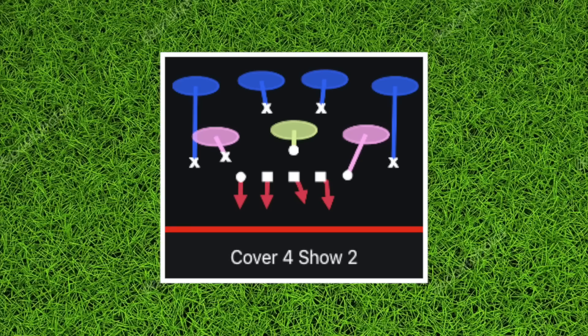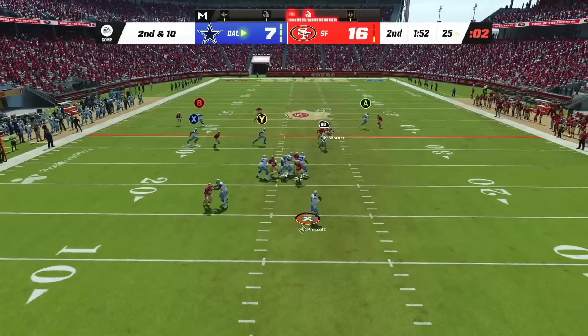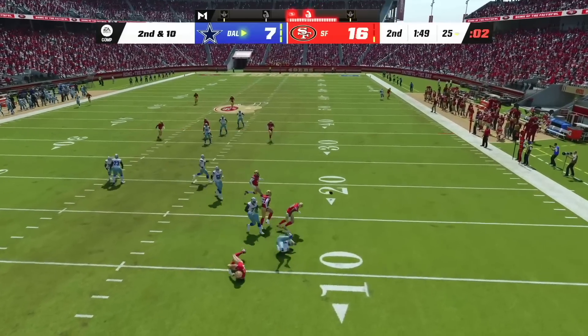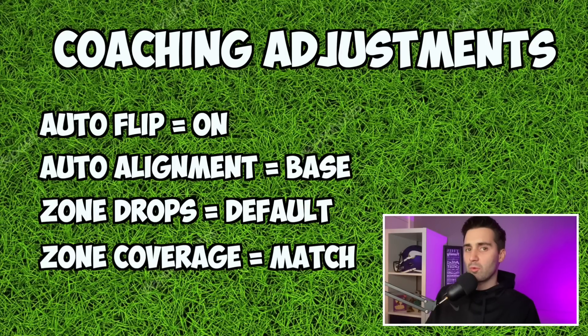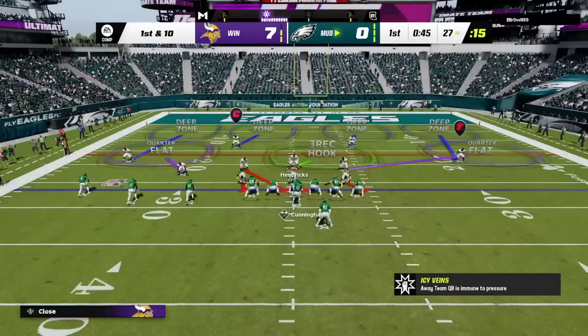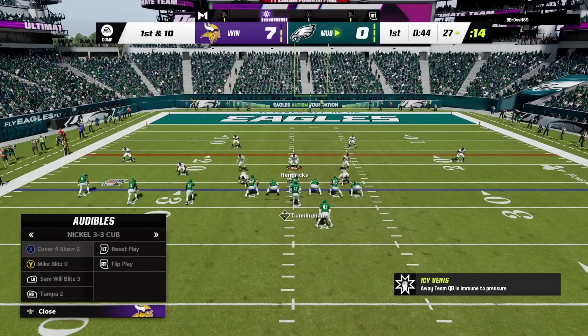Now we're going to take a look at the play Cover 4 Show 2. This play is going to be used as a lockdown coverage defense that's going to frustrate any opponent that tries to abuse corner routes. Our coaching adjustments for this play are going to change just slightly — we're going to keep everything the same except we're going to turn our zone coverage to match. Again, we're going to break the huddle with a play from Nickel 3-3 and quickly audible to Cover 4 Show 2 in 3-3 Cub.